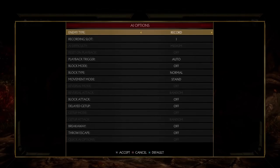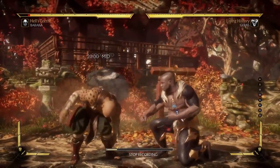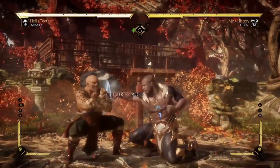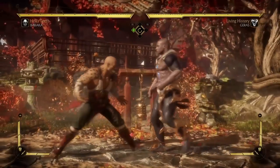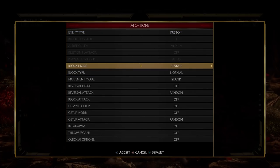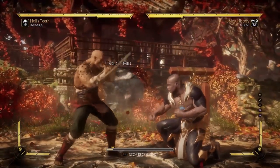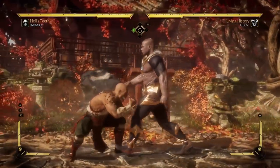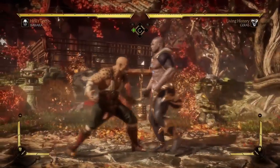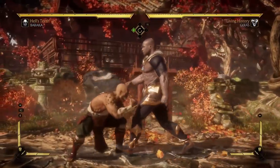Now, the second situation we have to set up is people who are spamming down pokes. The same tactic can be frustrating to deal with. You are getting pushed out of range, it seems like there's no way that you can counter poke, and again, with a little bit of lag, it can be a problem.